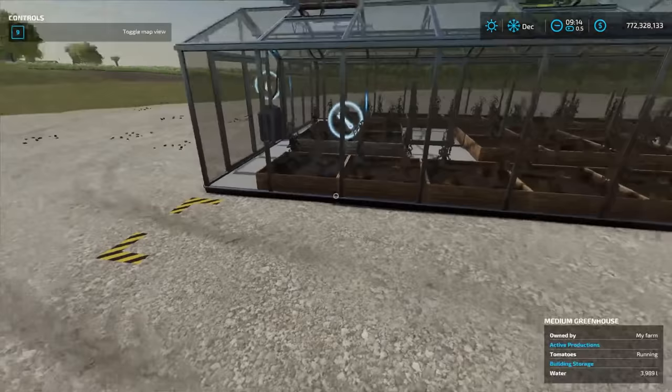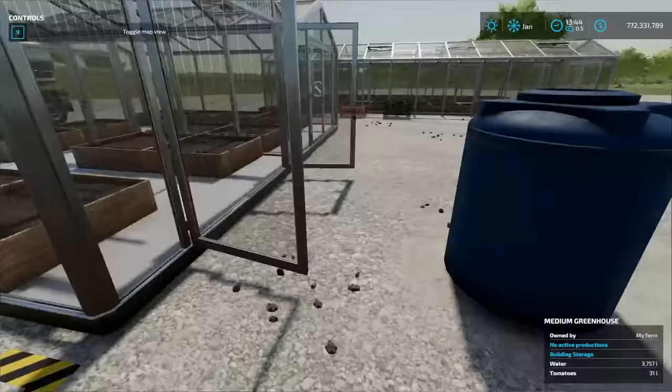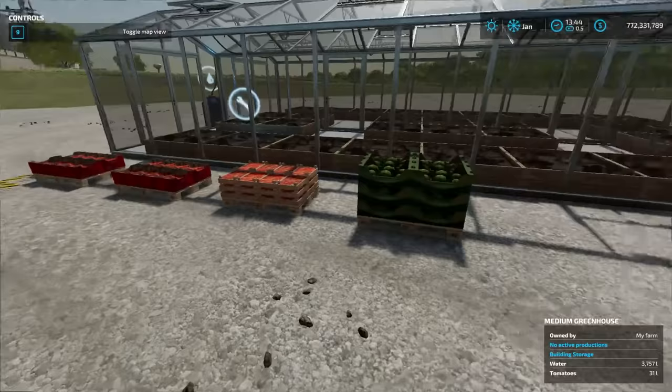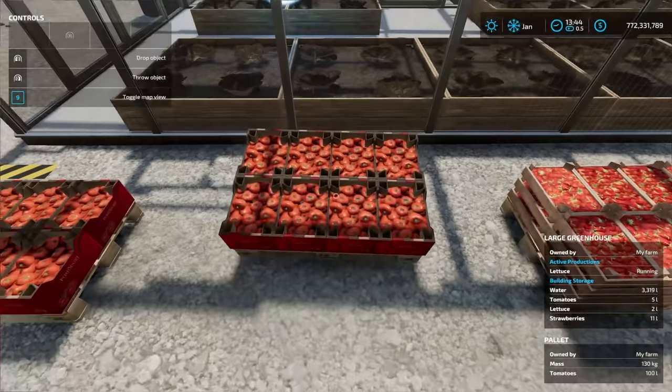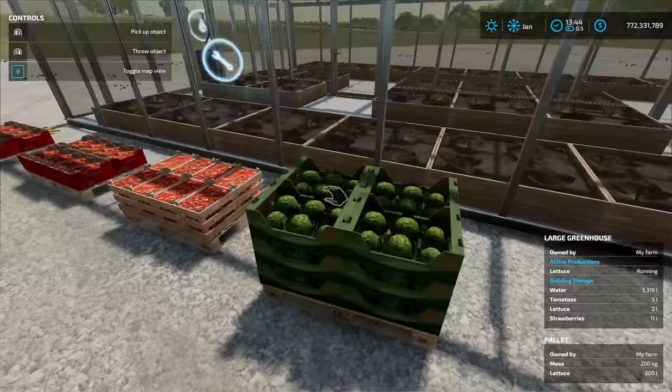I'm going to fast forward some time until we get some pallets out here. We've got a couple of pallets of tomatoes, and I also switched it to strawberries at one point so we can see pallets of each. Tomato pallets are 100 liters full, and you can lift these by hand. Strawberry pallets are 150 liters — you can also lift those by hand. And lettuce pallets are 200 liters, which you can also lift by hand.